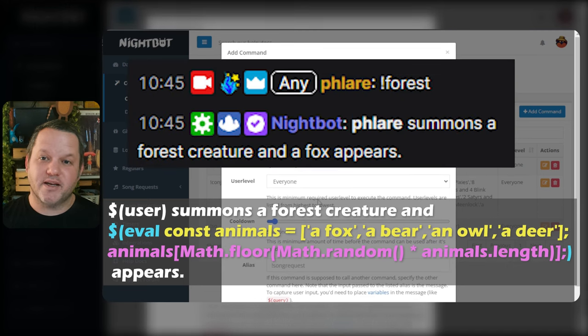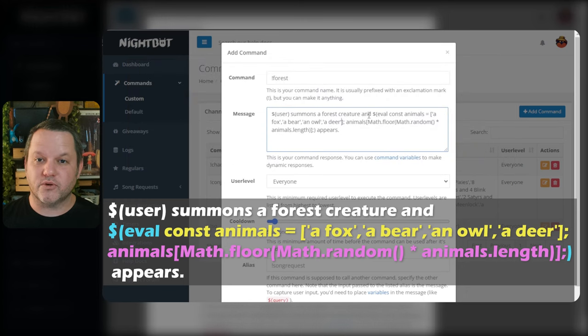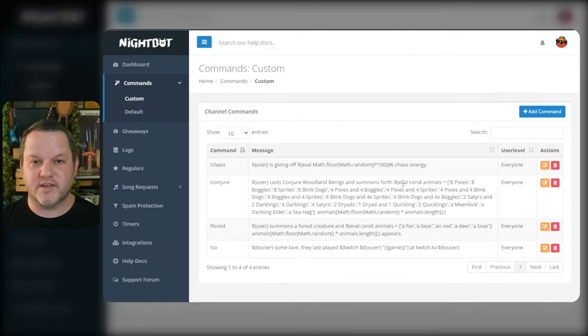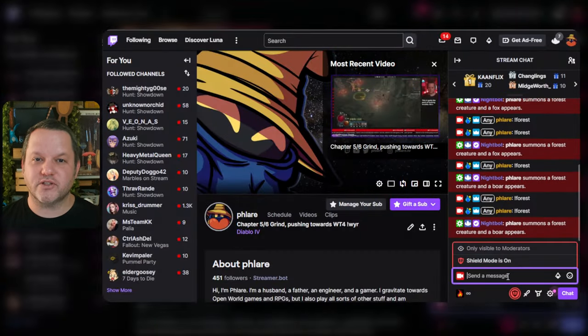You can add as many items as you wish to this list, as long as you don't go over the total character limit for this field. You can adjust the permissions and cooldown as needed, but we should be good to test now after you press submit. If you go over to chat and type exclamation forest, you'll see the result.